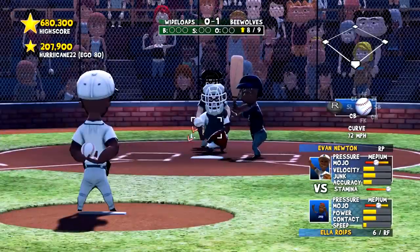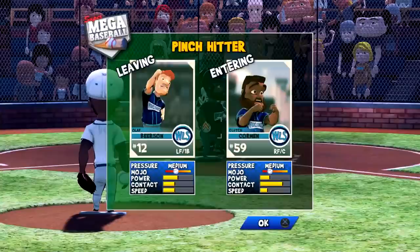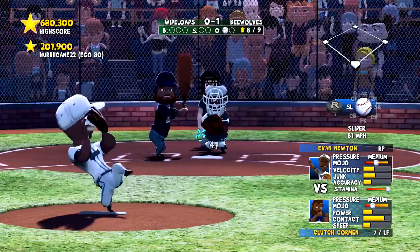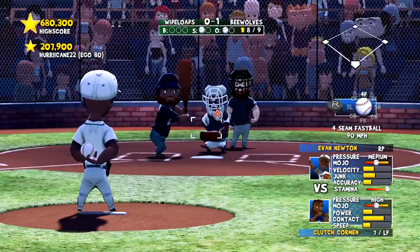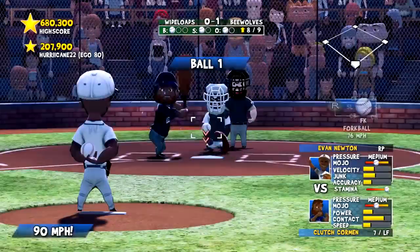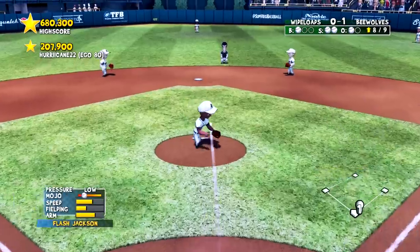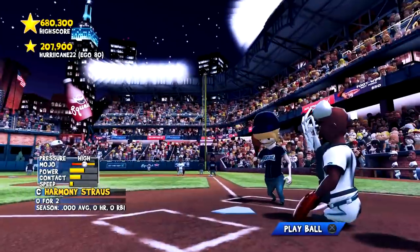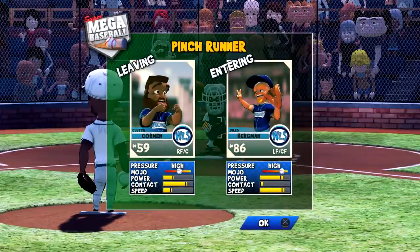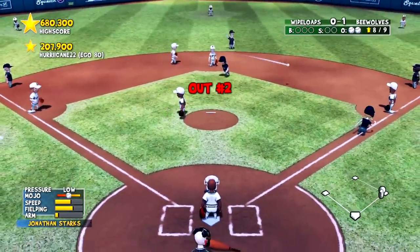We put in Evan Newton to try to set up the ninth. Elaroids hits a ground ball to second for out one. Now a pinch hitter — Olaf Beersen to the bench as they call on Clutch Corman, who has great contact. He gives it a ride hooking foul, but gets a fastball and hits a ground ball through the middle. Wide Loads trying to generate offense, and the pinch hitter comes through. But Harmony Strauss hits a ground ball to Manning who turns two to end the inning.